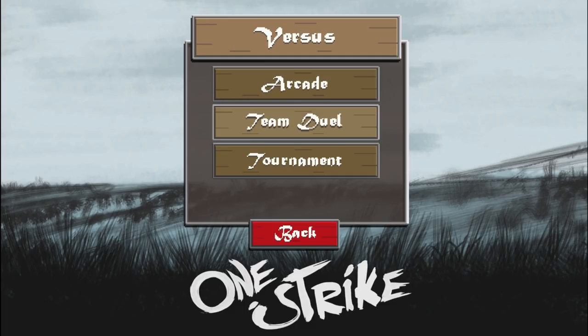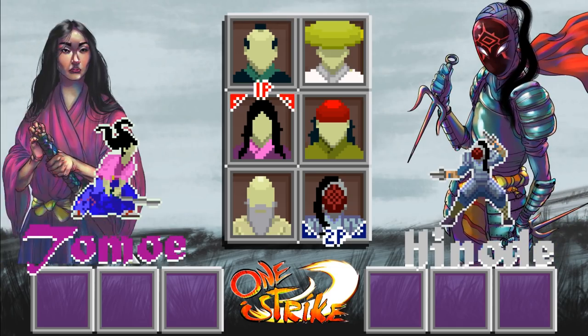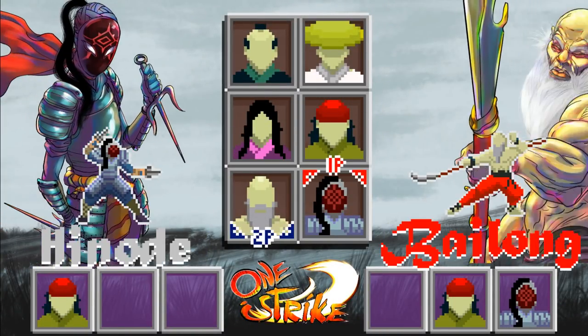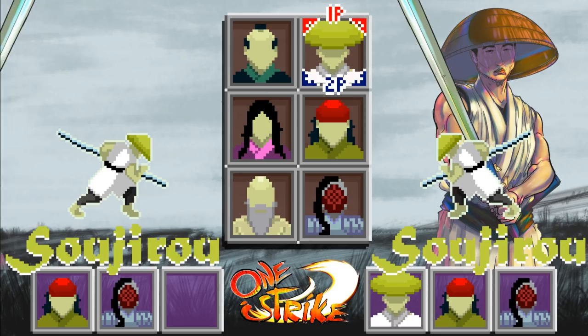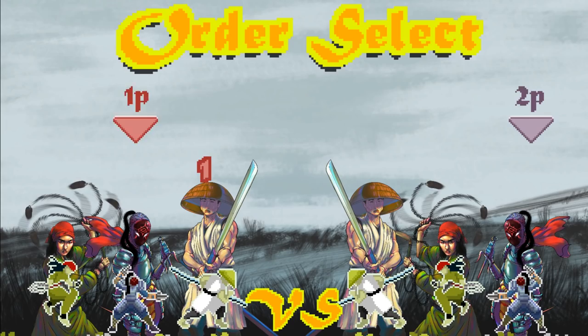You wanna try team duel? What is that? I don't know. Three — oh yeah, let's try that. So pick your team. I'll pick this character I've never picked. I'm gonna pick this loser. I never got to try Sojiro. It's almost the same team. Holy fuck. Sojiro and this loser — I didn't get to pick him. I'll try him out.